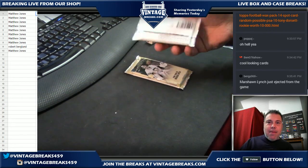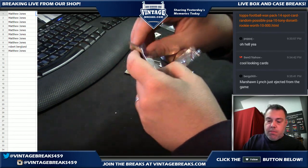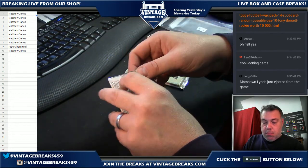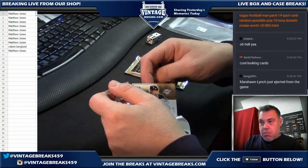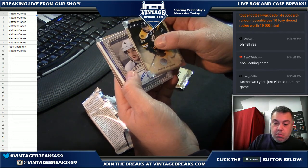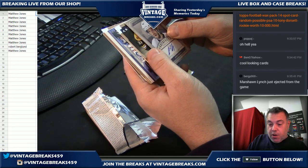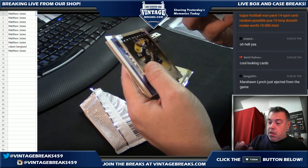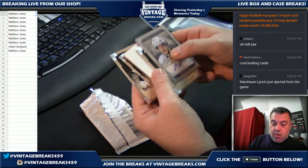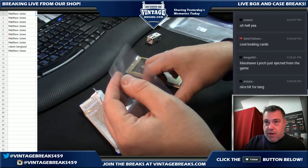The only pack that is not Matt's — Robert Bergland, good luck. Simon Despres autograph. The wrong penguin, but still an autograph. And a Wayne Gretzky. So Robert gets the autograph — congrats.